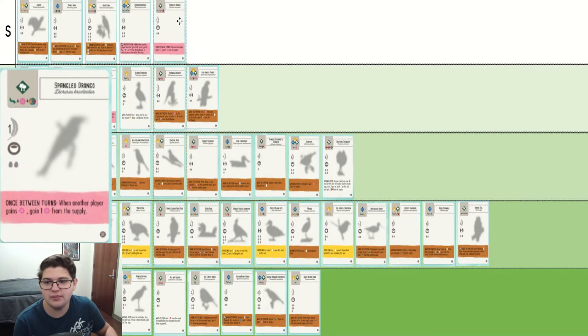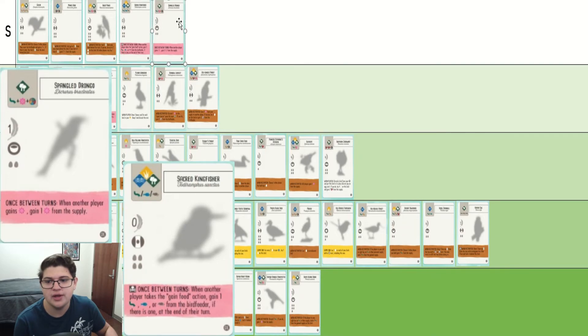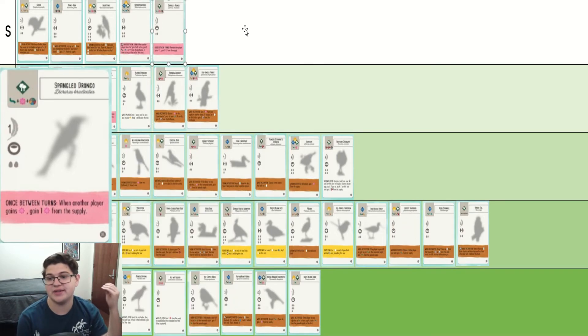Spangled Drongo is very much like the Sacred Kingfisher. The main downside is that it's a lot harder to get out because it's got a nectar cost and overall three food, but it means that you are pretty consistently going to win a lot of the nectars in the habitats. Fantastic bird. If you have not played a game with a lot of players and the Spangled Drongo, then maybe you won't see it, but if you have, you know what I'm talking about.